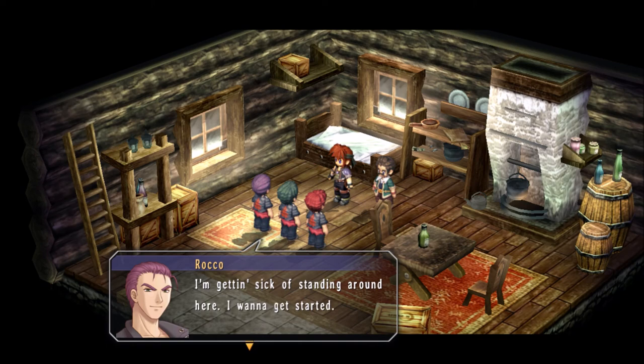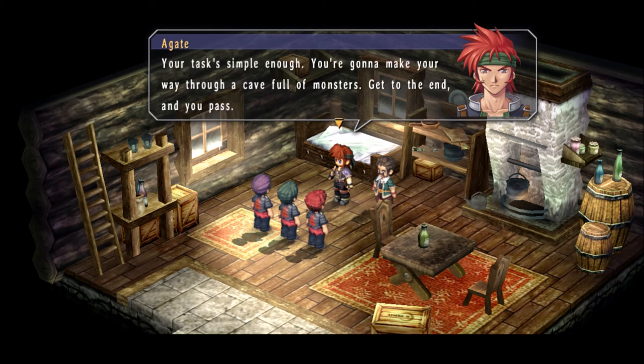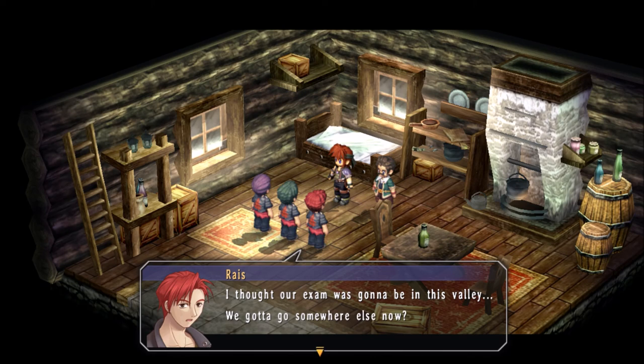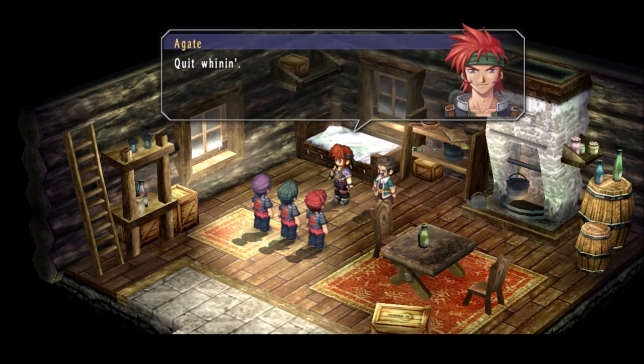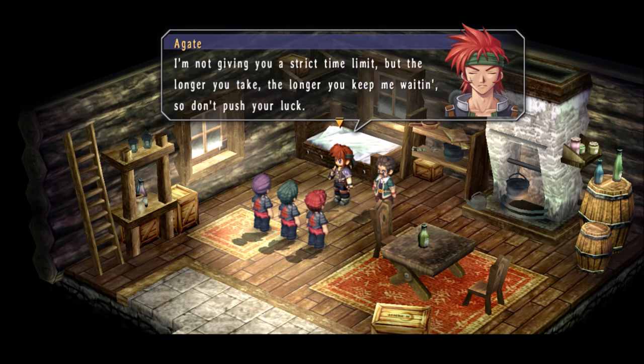I just think it's interesting the relationship between these three guys and Agate. Because Agate did used to be the Raven's leader until he left, and then they're like, well, he's a sworn enemy. But they still kind of respect him. And now they actually respect him enough to follow in his footsteps. They're still trying to put on that tough guy front, but they honestly wish that they were where Agate is right now. So it's just kind of an interesting social dynamic.